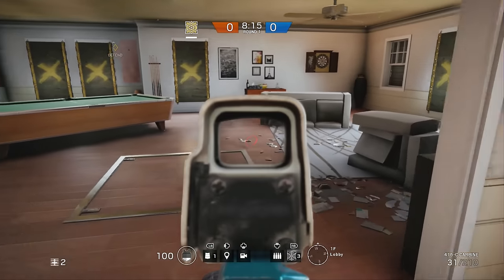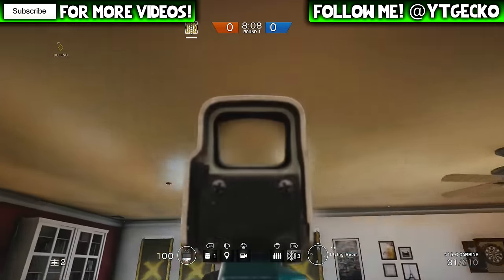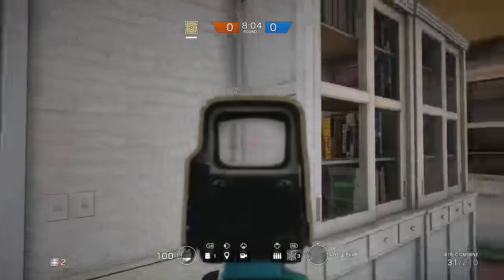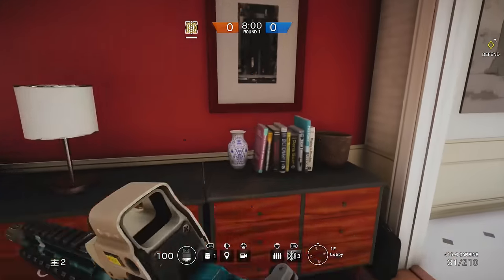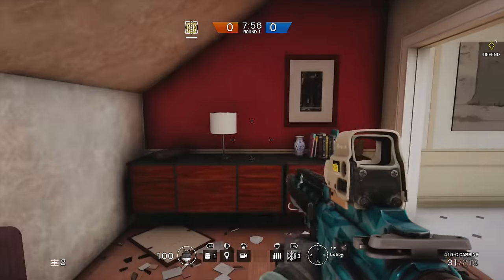Just because I found some pretty cool hiding spots, and they're all gonna be on the map House today. They're all gonna be defending, and you will need a shield for all of them. I tried to find one for at least every defending room. We'll have one for this room, the room above it, kids room, the room over there, and one in the basement. We go from the worst to the best.